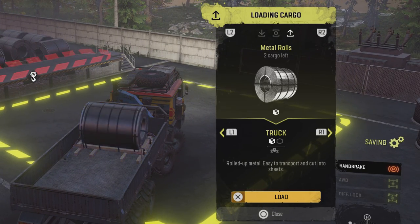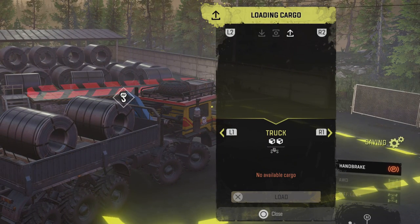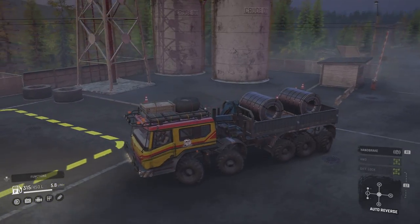If I scroll across now I can load up my two metal rolls. And it's as simple as that really. If you need metal rolls and you get to the store and there aren't any, you need to craft some — and you need metal beams to do it.